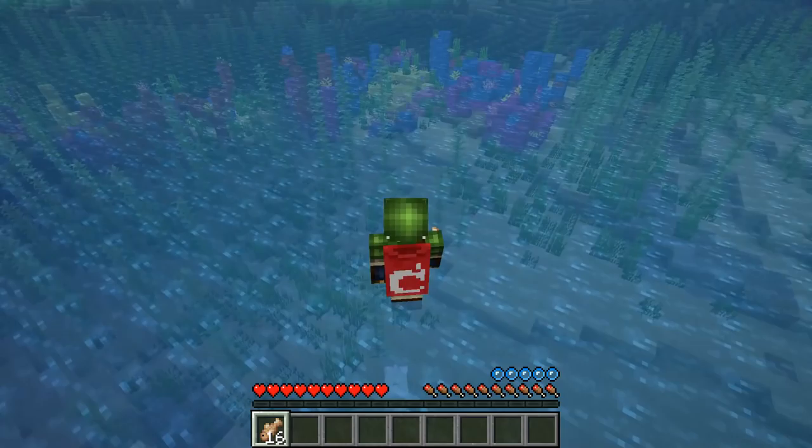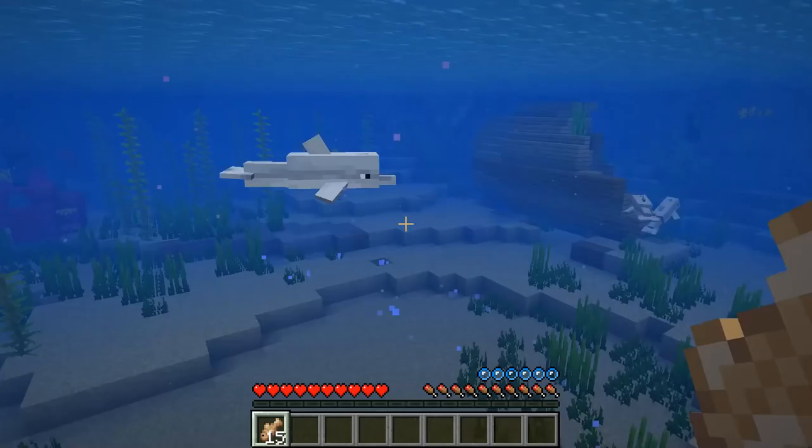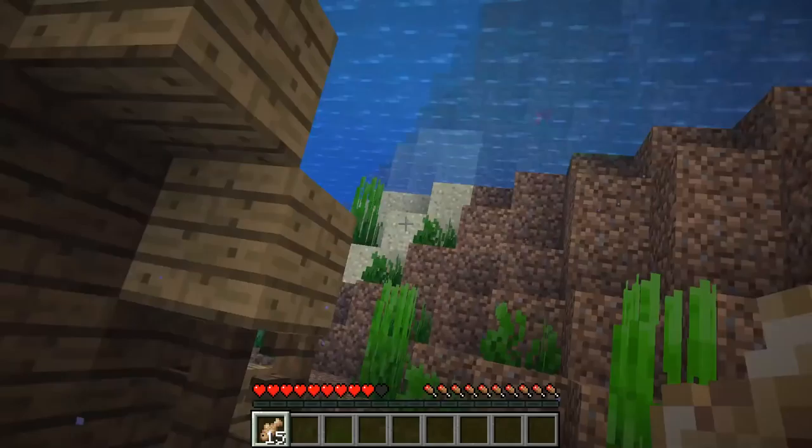Let's start with Dolphins! They will now help you find treasures — feed them fish and they will try to guide you towards the treasure, just follow along with them. There were a couple of bugs with Dolphins that have also been fixed in this version: Dolphins were able to wear armor even though it wouldn't show, and that's no longer the case. And when they played with an item they would become permanent citizens of the world and would never despawn — that's also fixed in this version.